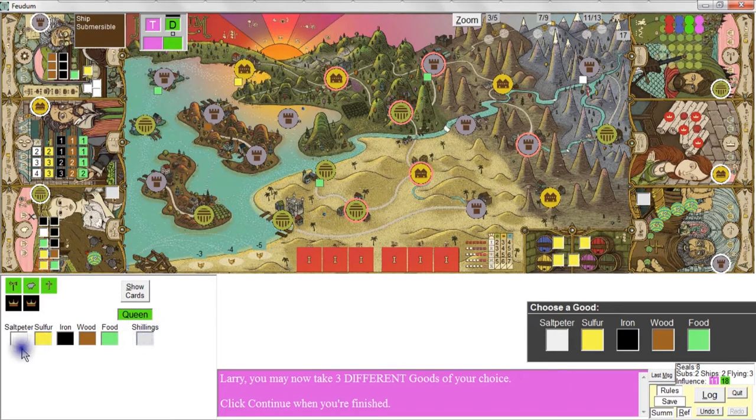She will accumulate goods, shillings, influence markers, region tiles, and possibly vessels over the course of the game, but those are only used for end game scoring. The most important thing to note is that the Queen starts with nothing other than her first five pawns — three green, two black.